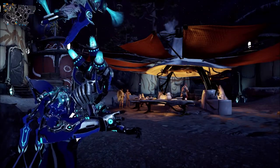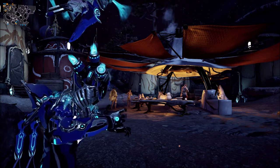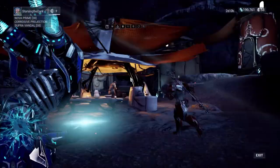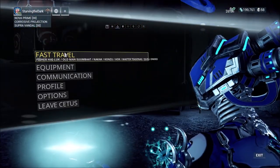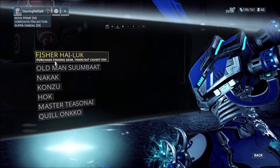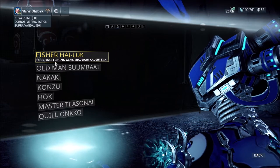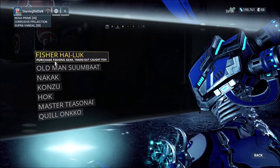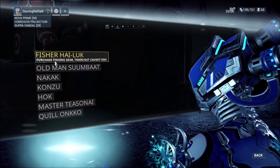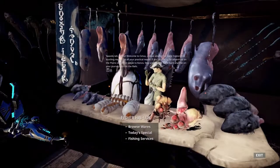Welcome back. Assuming you've gained 1,000 Cetus standing and are ready to progress, hit escape again. We're going to enter the fast travel menu and go to Fisher Heylo. This particular individual handles all of the fishing and related standing you can gain from fishing. She's going to be the one you're talking to 90% of the time for this process.